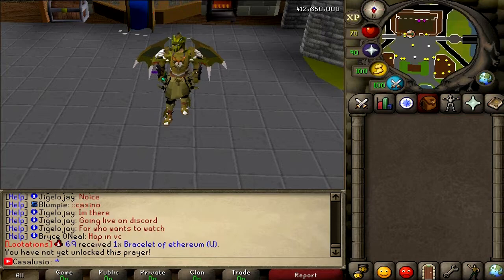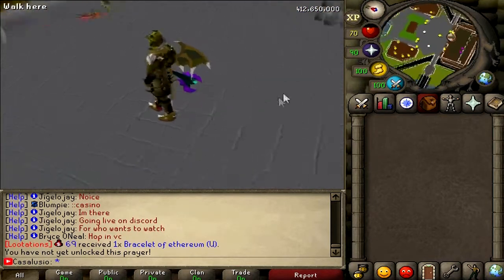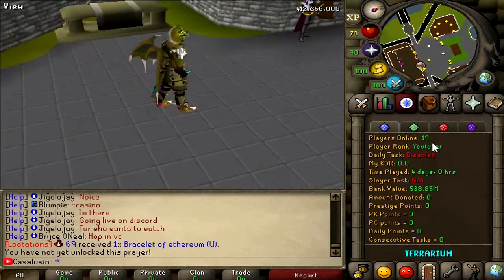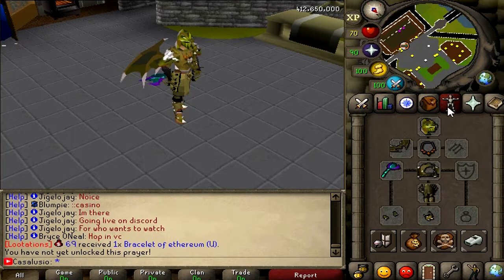And of course, this server has an iron man mode, hardcore iron man mode, and ultimate iron man mode with high scores. High scores are perfectly working, and you can check them on the website — the website link will be in the video description. This server is really fun boys, like for real man, it has a bunch of content. Currently there are 19 players online, but it's currently very late at night, so this is a really decent number. The play link will be in the video description and I really hope to see you online boys.